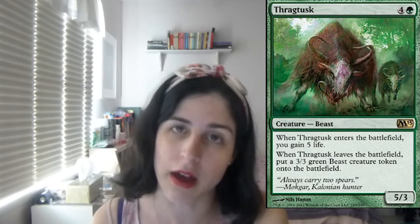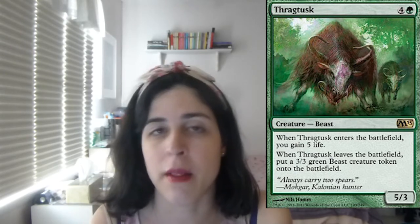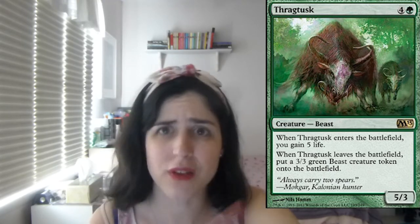One of my all-time favorites: Thragtusk. Card's incredible — it does everything. It's a 5-3, and when it enters the battlefield, you gain 5 life. When it leaves the battlefield — not just when it dies — you get a 3-3 token. What is not to like? It's an all-around incredible card, great for the sideboard if you really need life or aggressive creatures. If you've got a little recursion, you can bring it back and gain 5 life again. Just an incredible card.